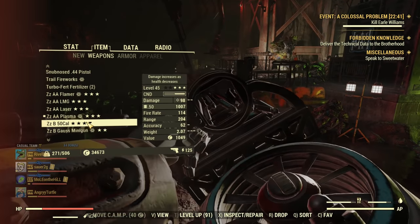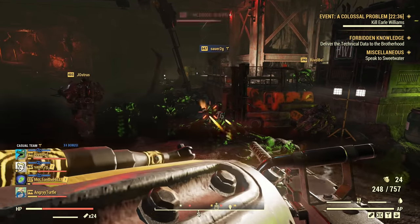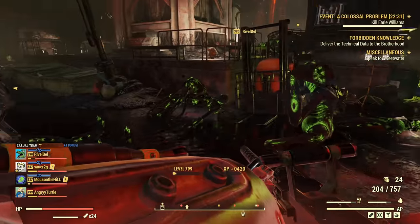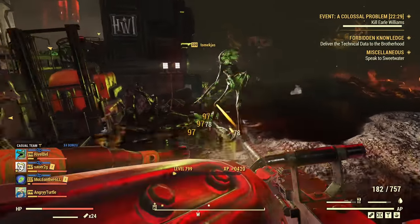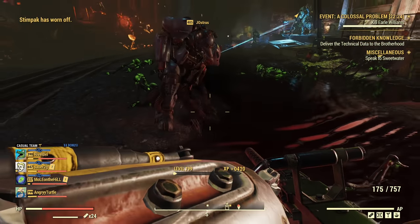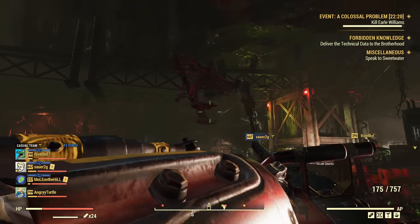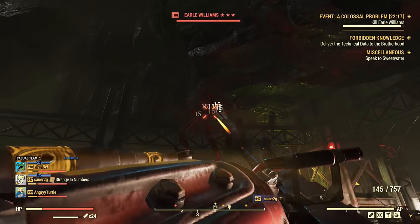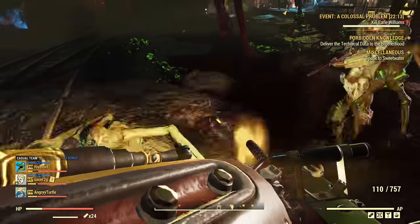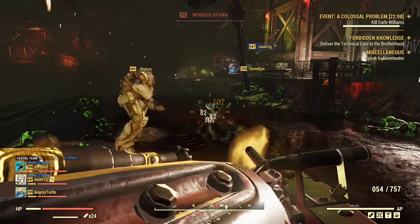I really like my 50 Cal — bloody, faster fire rate. That's for everyday use against mobs. No winding up, not too much recoil, and you don't need to aim down sights, just keep firing. It's not the best for bosses — it does damage but not great. For bosses the Flamer or Gatling Plasma will do better, but for everyday use I really like the 50 Cal.